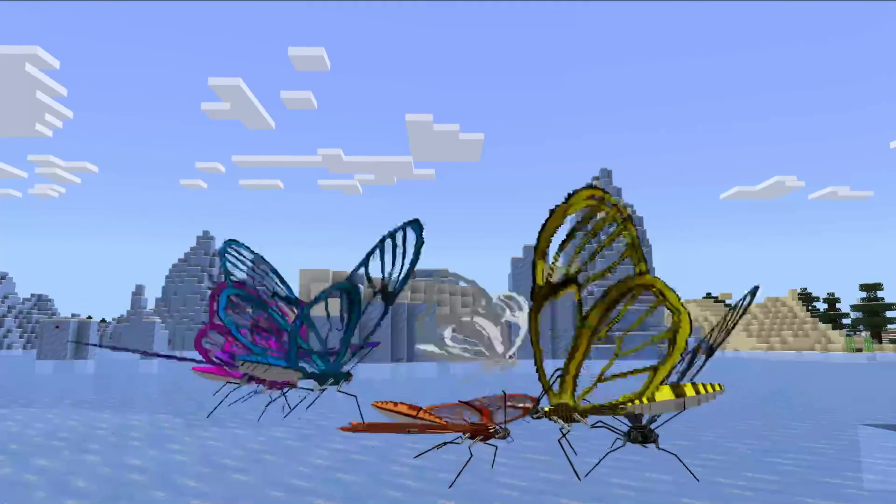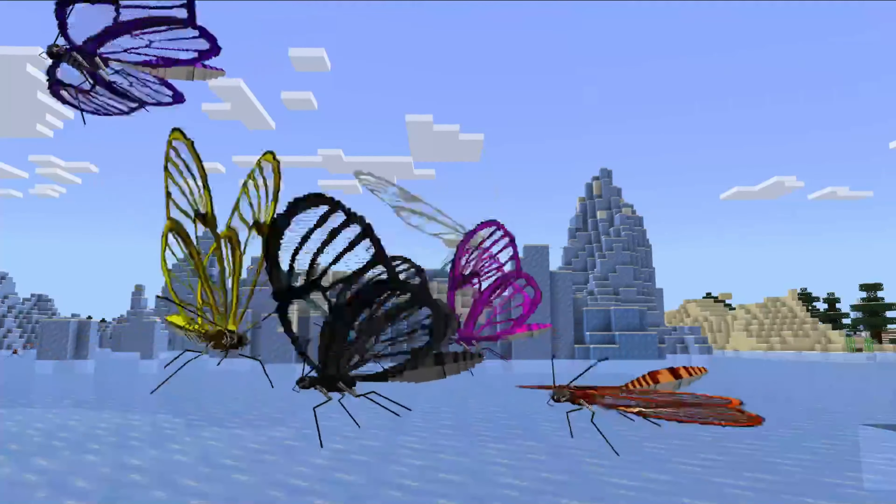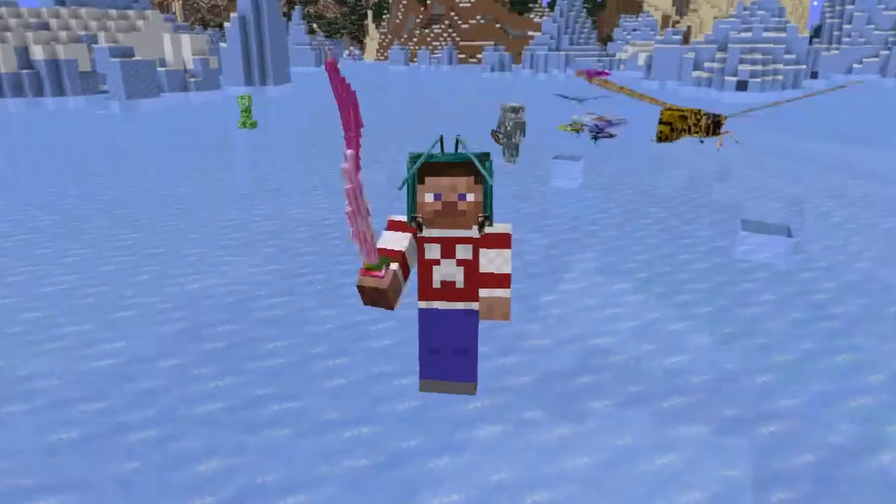And the last thing we've got are different colored butterflies, which allow you to craft a different variety of elytras, but that's mostly everything in the add-on.